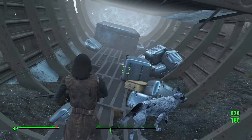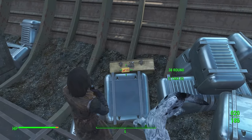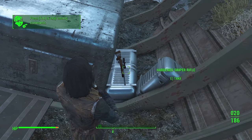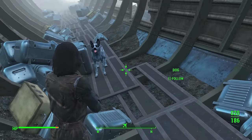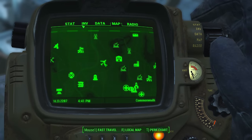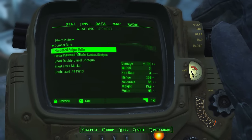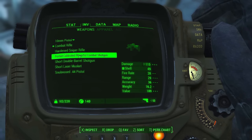At the back of the cargo hold, you're actually going to find a hardened sniper rifle, which is really awesome if you're playing a sniper-based assassin character. It's nice because you can find this within the first five to ten levels and it'll be your signature weapon until you get a better rifle later. Both the shotgun and that sniper rifle are going to give you some really good damage at a pretty low level.